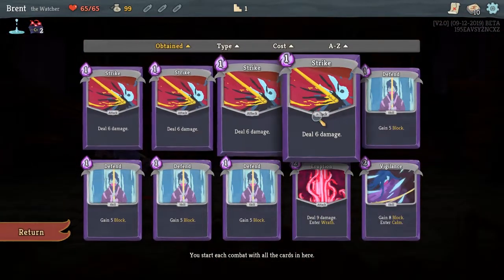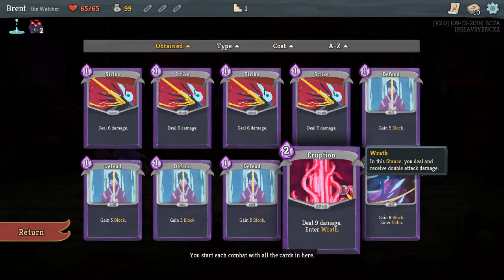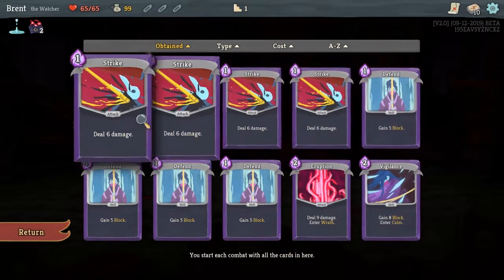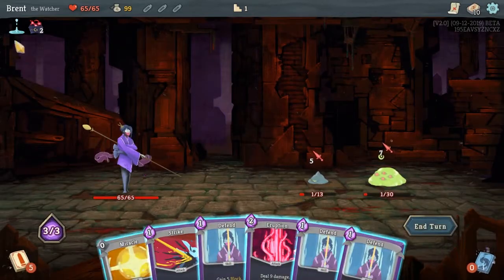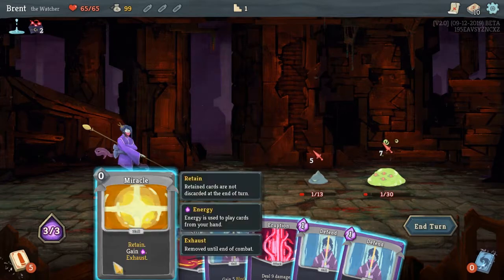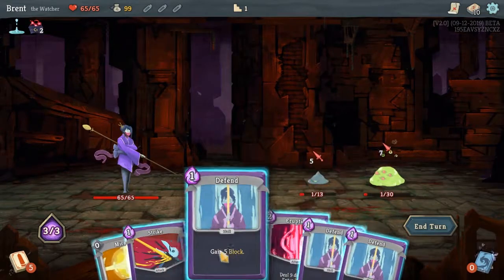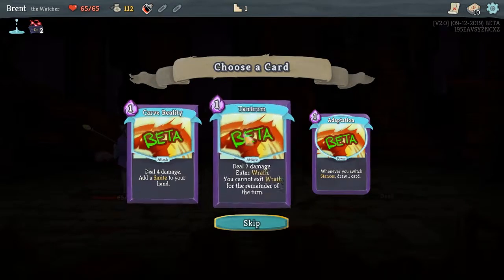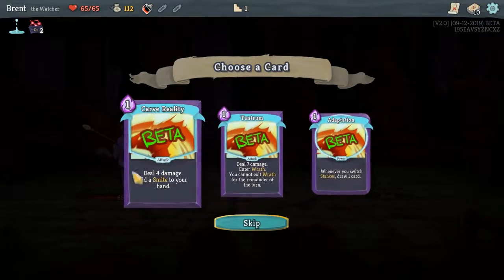So let's go through her starting deck: four strikes, four defends. She has Eruption, which deals nine damage and enters Wrath. While you're in Wrath you deal double damage and take double damage. Then you have Vigilance, which costs two energy for eight block and you enter Calm — and when you exit Calm you gain two energy back, so it's a little bit of a refund on your mana if you can get it.